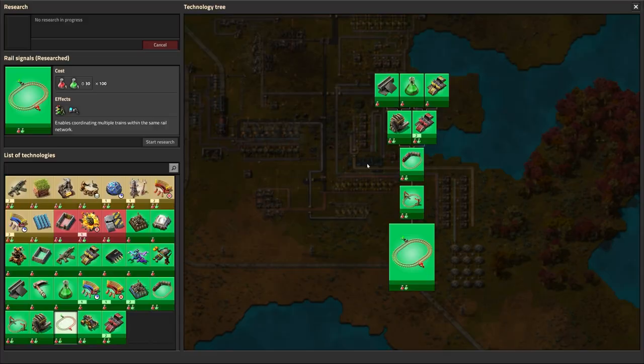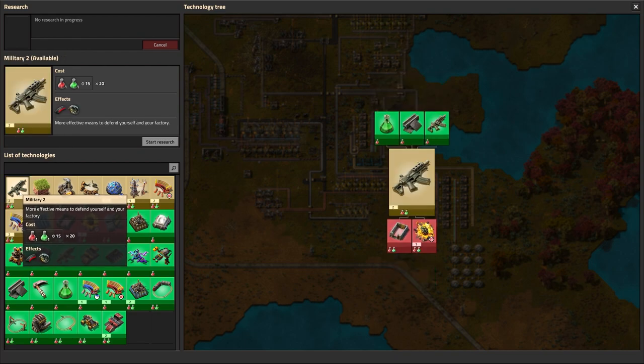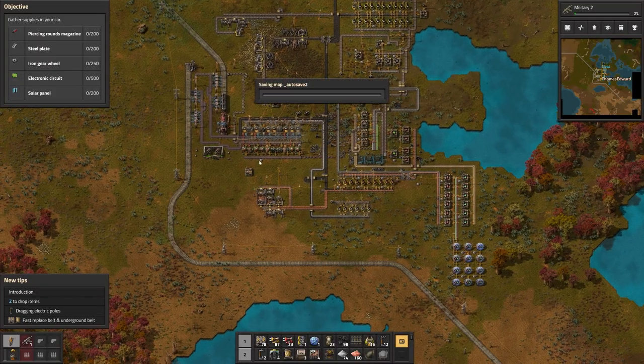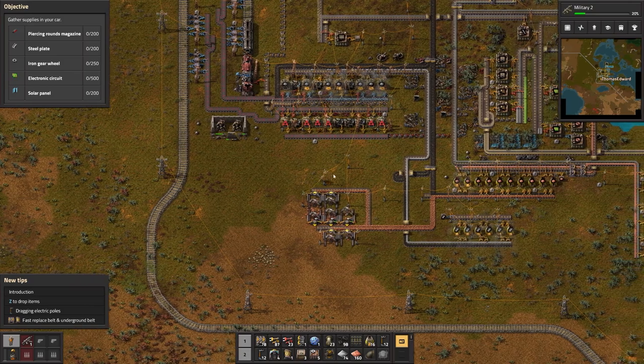Let's see what we need — we need research, guys, we need research. It's not available. Okay, let's hit T. Where is the ammo we need? These are projectile. Expand your inventory — military 2, oh there it is! This is what we're looking for. Oh, and grenades! Oh my goodness, there's grenades in this game, that is awesome. Okay, we're gonna queue that up.